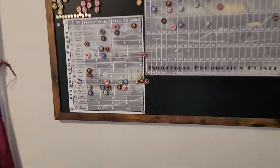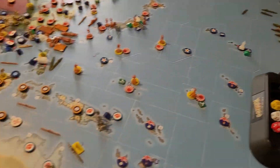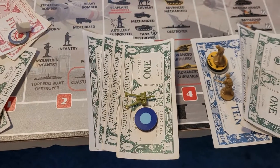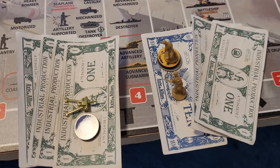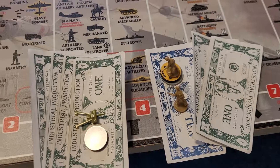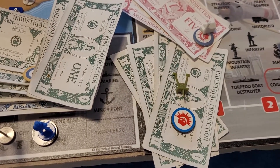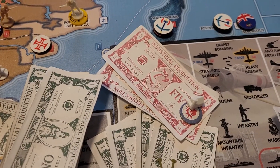A lot going on in purchases. Starting with the FCC — they're gonna spend four dollars on a lend-lease artillery to the KMT, eight dollars on two Gurkhas, three dollars on an infantry Anzacs, and four dollars on another lend-lease artillery to the KMT.